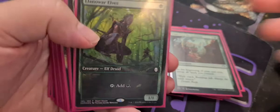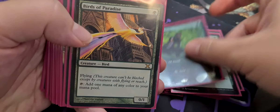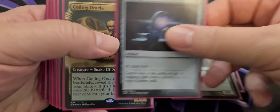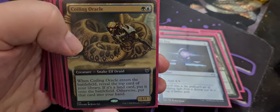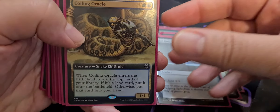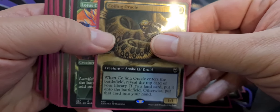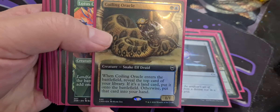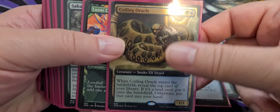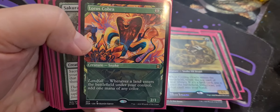Let's get into the ramp package — this is a little bit big. We've got Llanowar Elves for a single green, Birds of Paradise for a single green that produces any color, Sol Ring of course, and Coiling Oracle which is maybe pseudo-ramp. When Coiling Oracle enters the battlefield, reveal the top card of your library — if it's a land card, put it on the battlefield; otherwise, put it into your hand. So either way it just draws us a card, which will benefit us later as well.